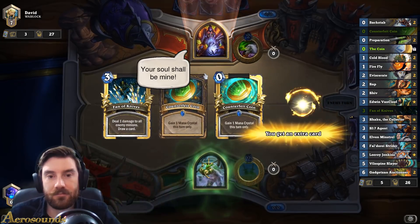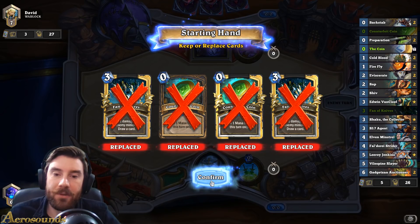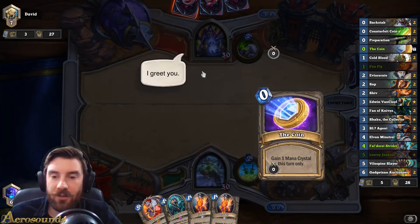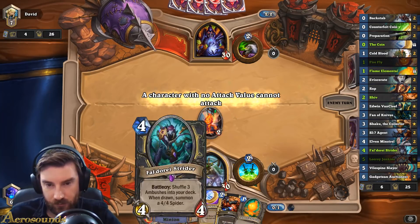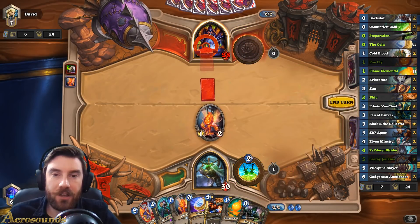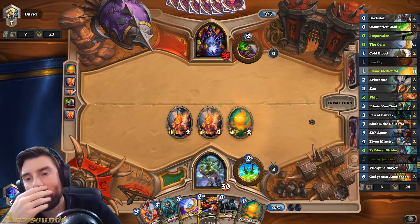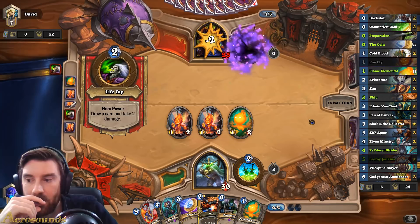What a hand that is! So against a Warlock, Sap is kind of essential. I'm gonna get in trouble when he starts to play his giants - I assume he's got the giant deck. Even if he Saps that it's not that much of a tempo loss, you can just play it the next turn.